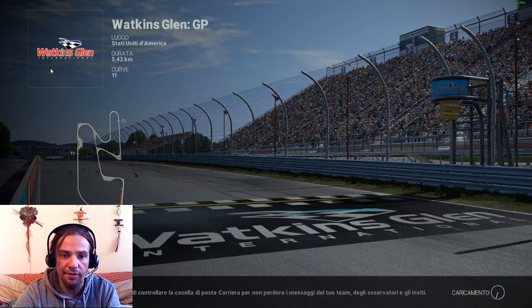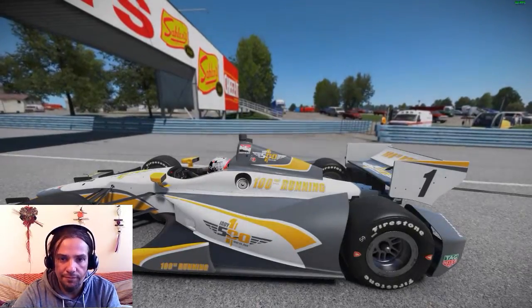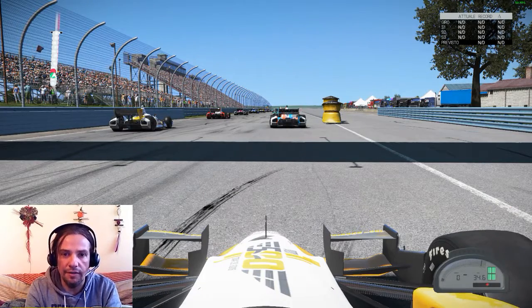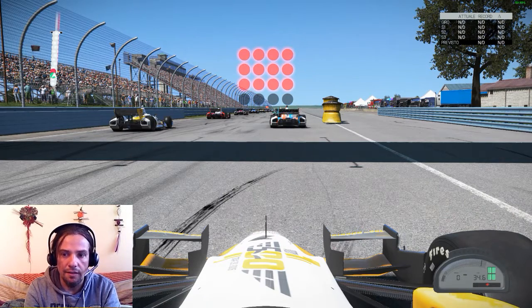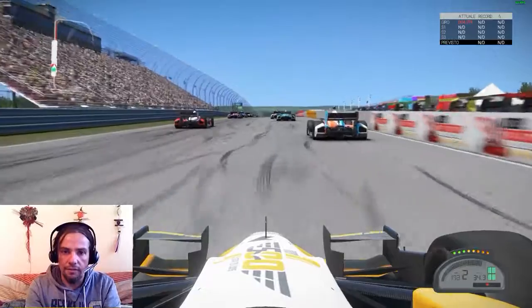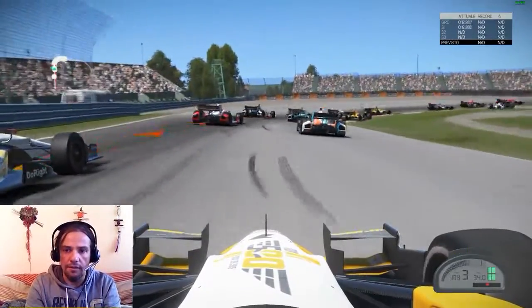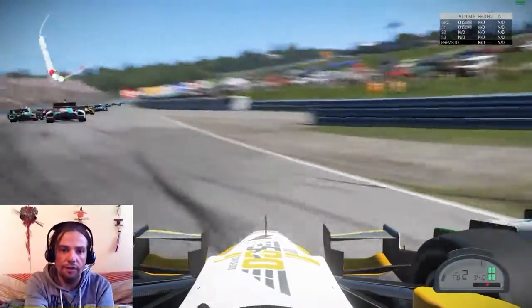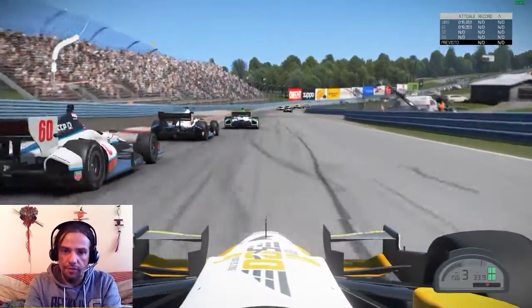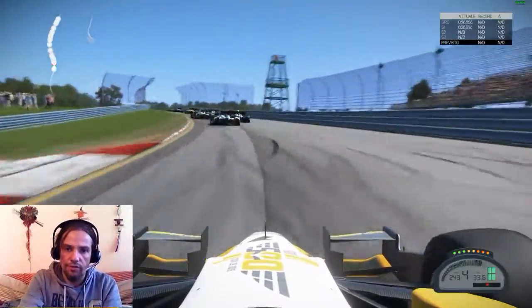Here in America we are ready on the grid, weather is dry, sitting in the car waiting for the green lights. Down the pedal and here we go off the line, already going through the field. Heading down the hill, we get a tap from behind on the right side, and another rival hits us again on track. Now heading through the chicane with massive cars braking early.